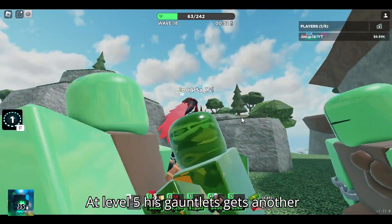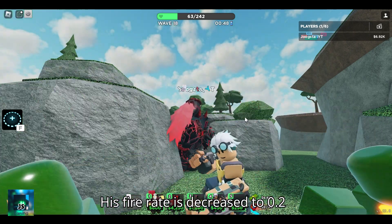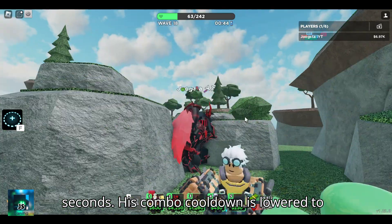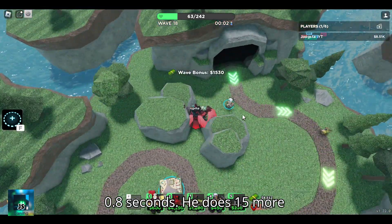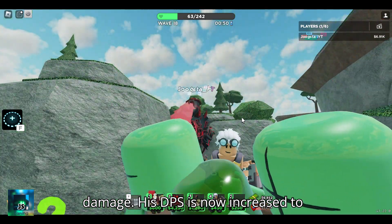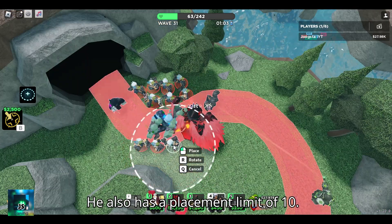At level 5, his gauntlets get another upgrade and he has mechanical legs too. His fire rate is decreased to 0.2 seconds and his combo cooldown is lowered to 0.8 seconds. He does 15 more final hit damage and 100 more reposition damage. His DPS is now increased to 200+. He also has a placement limit of 10.